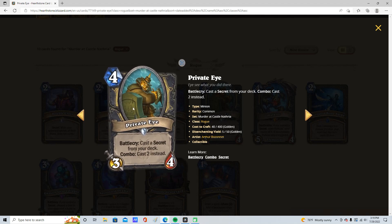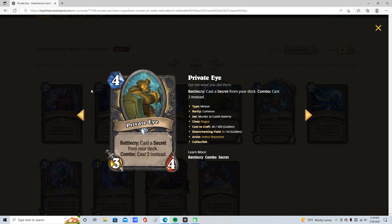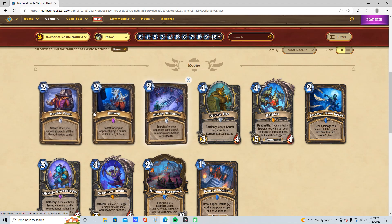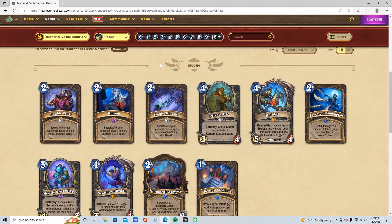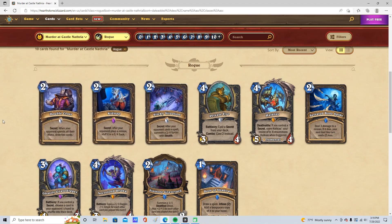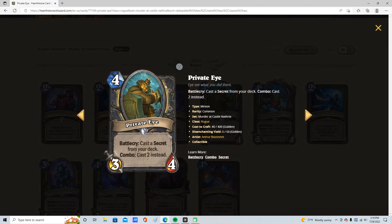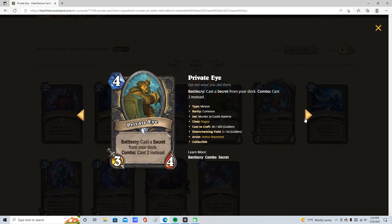Oh my god, I blew through those secrets. But this guy's really good. I'm actually getting 2 of these. Rogue doesn't have any other secrets. Now your opponent can't spend all their mana, they can't play a minion, they can't play a spell — so they can't do anything. They will trigger one of these, and all of these options are really good. Because they're just so easy to activate and they're decent value. Plus when you're cheating them out, that's even better.